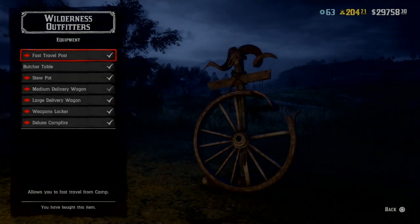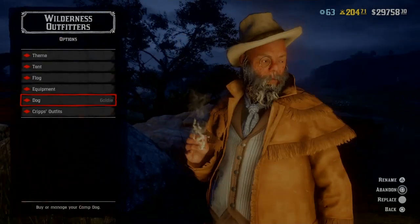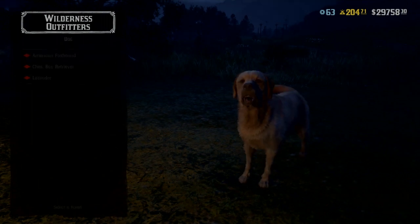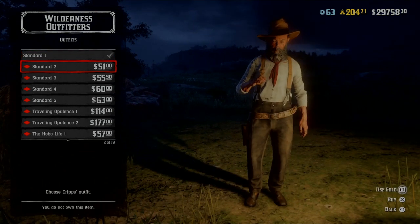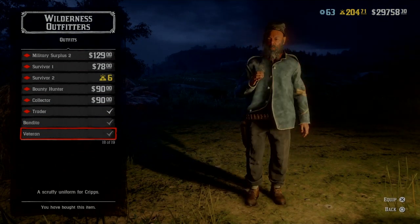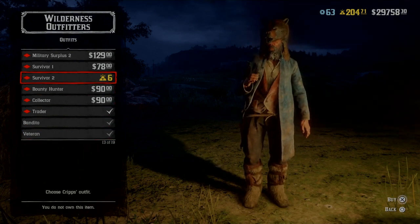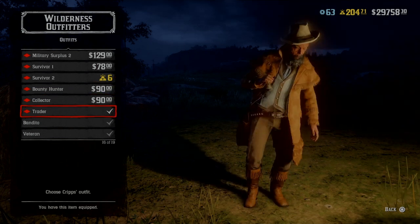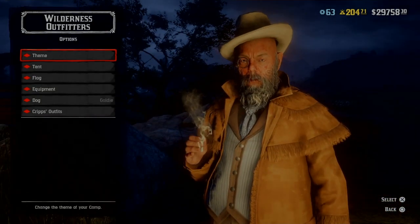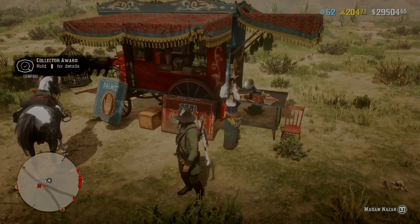If you want to upgrade, items such as the fast travel post, the delivery wagons, and the campfire are discounted. The dog is in the discount too if you want one, and all of Cripps' outfits are also discounted. The Survival 2 outfit was ten gold bars and has now gone down to six.